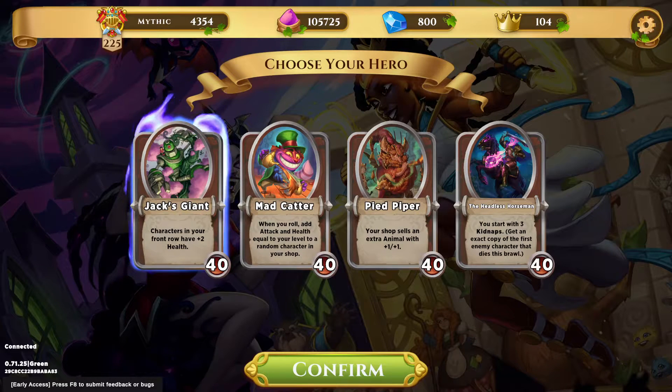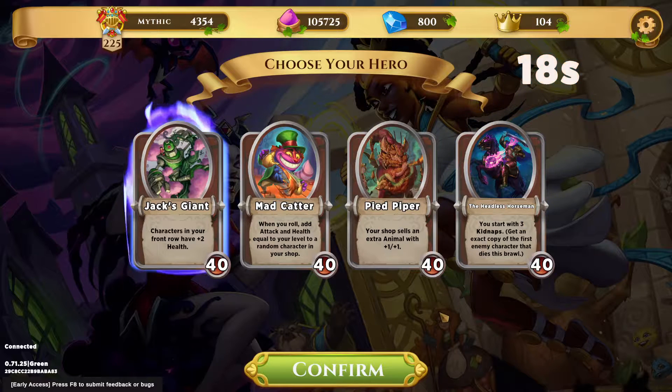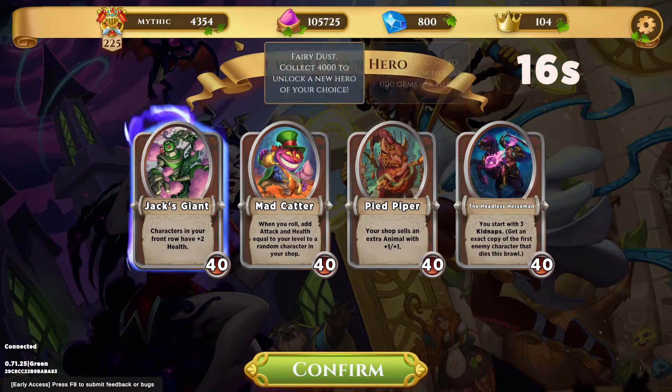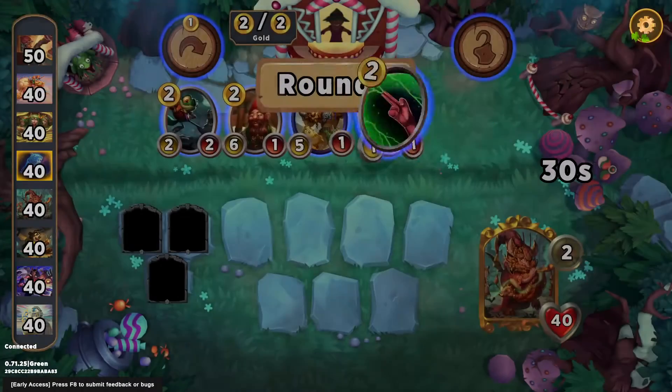Hello and welcome to another Magic's Fence Storybook Brawl video. Looks like we got a pretty straightforward shop here. I think the only real choices are Catter or Piper. I'm going to pick a little bit of a Piper game — that sounds fun today.